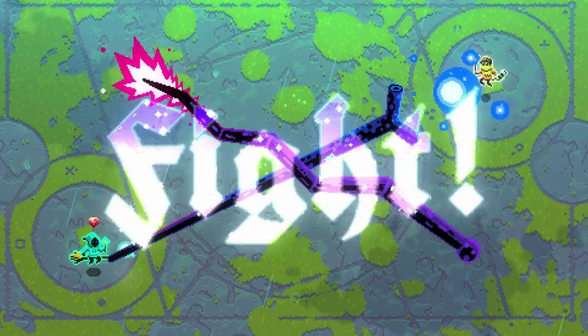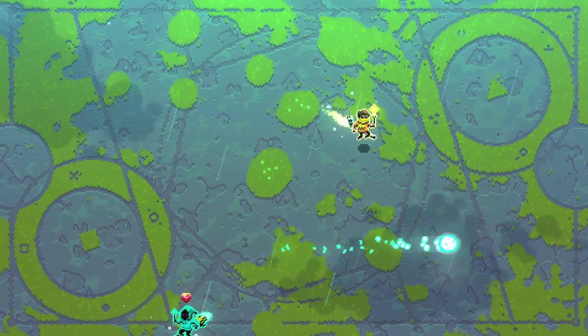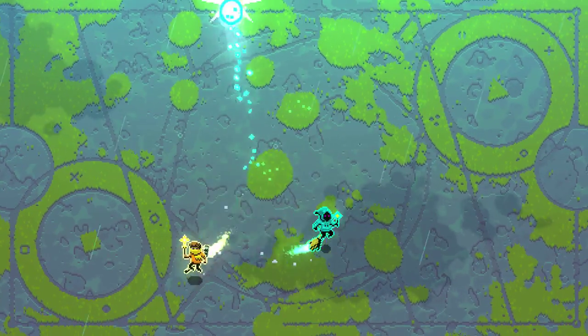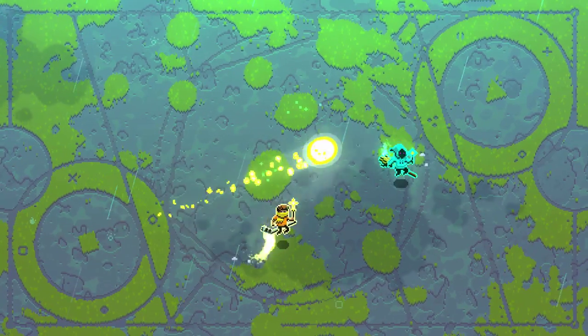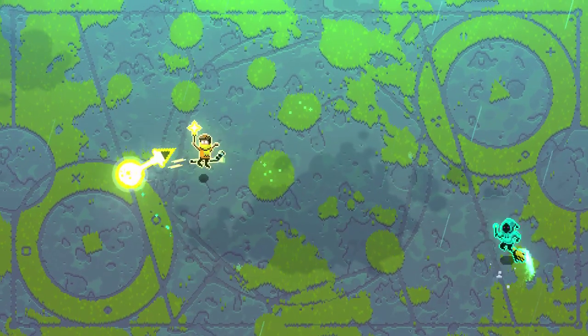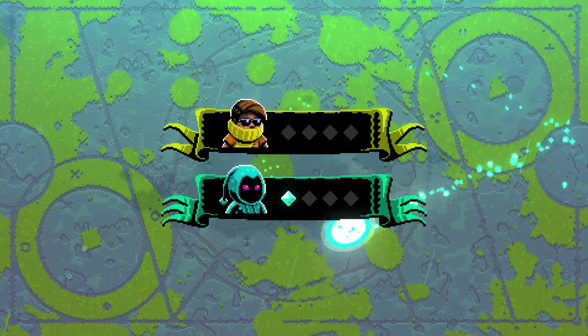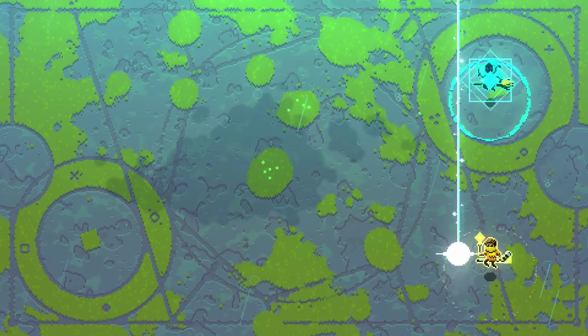It is a randomly generated background, or at least just a different background each time. From the tutorial I remember — whenever you have a power-up you basically have no way to control it; you just aim and then you go off.